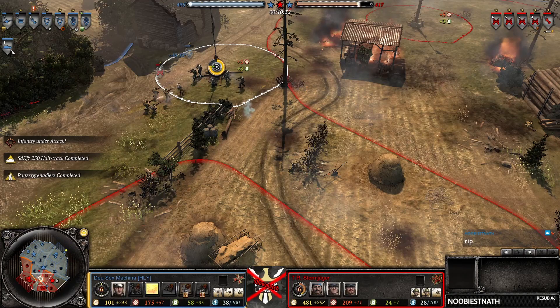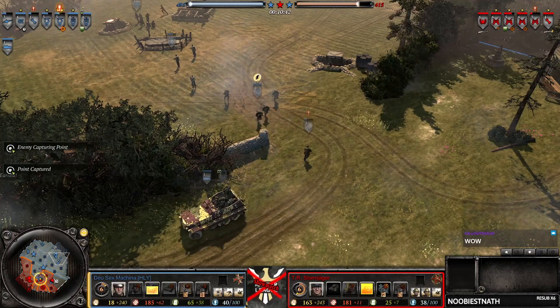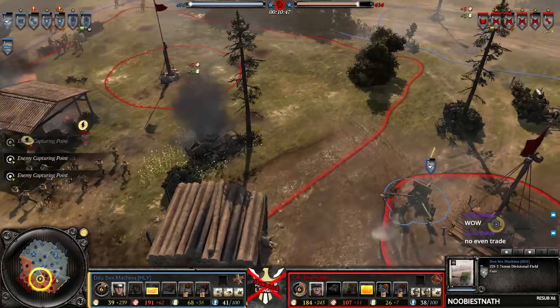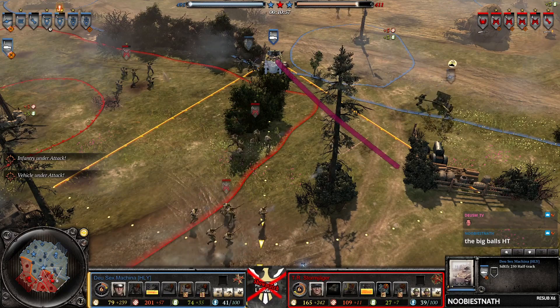A gun crit as well — T70 lives with no AT, but DSM steals the sys gun! I didn't even realize that — that's actually huge, it becomes a trade. We also see the SdKfz 250 half-track coming in to punish, which comes with a panzer grenadier of course. The sys gun is just trying to get out but Stormjager is right on his tail. Still no snares from him, so this could be quite bad.